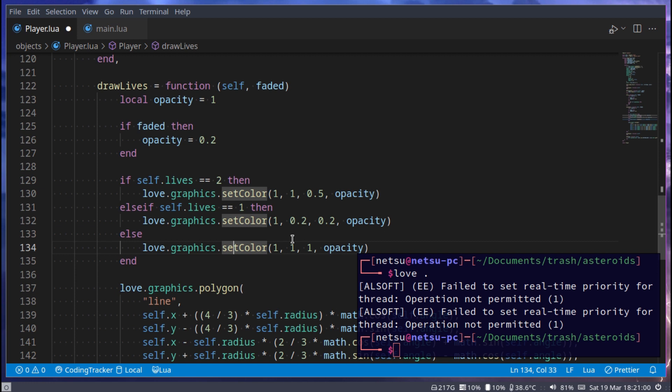If they have three or more lives, the color stays white. In this setup, two gives yellow and one gives red. If you want to add five lives you can add more colors, or just keep them all white until it hits two. If they have one life it will be red, and if they have three it will be white.